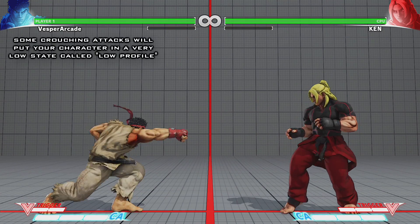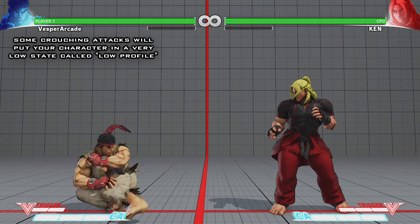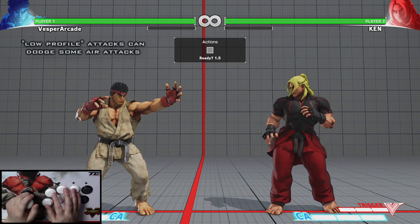Crouching attacks usually put your character into a low-to-the-ground state, making it harder for you to be counter-attacked. Some of these are extremely low and we call these low profile attacks. You can use low profile attacks to make your opponent misjudge your height and allow you to capitalize.